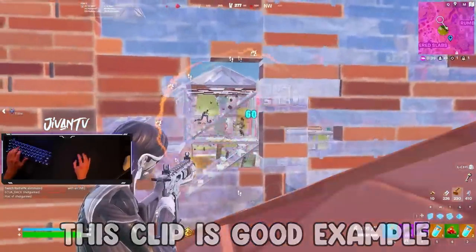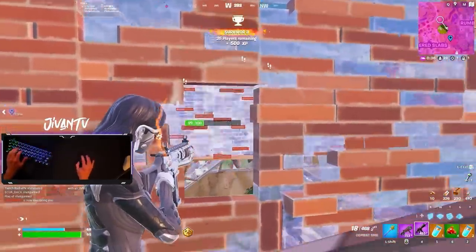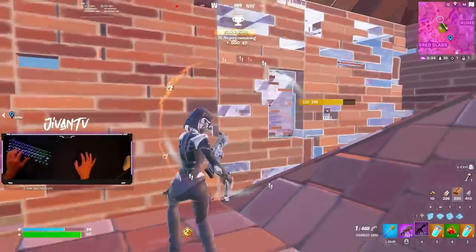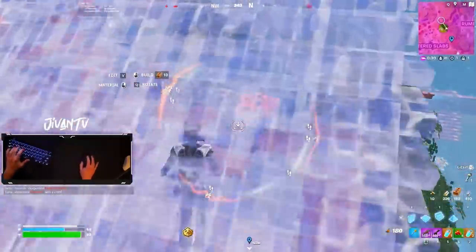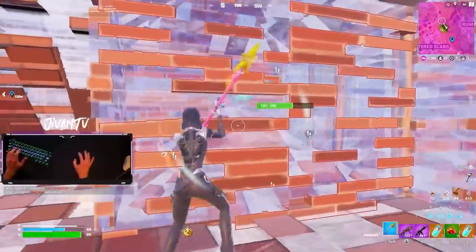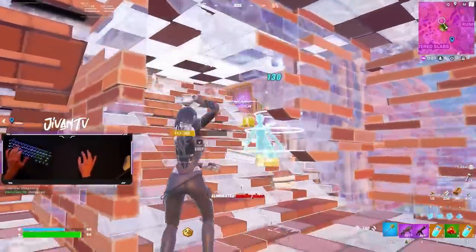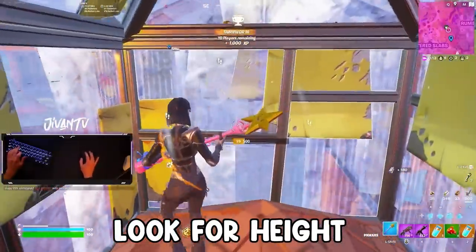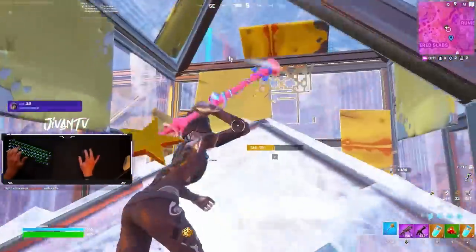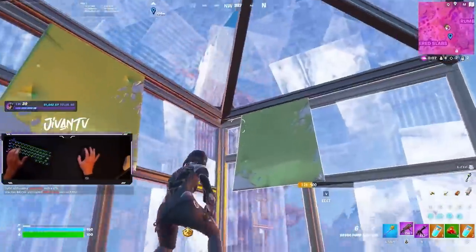A really good way to frag on the go is to constantly be aware of what's going on around you. If you see somebody get cracked on your rotate, box up next to them and box fight them. One really good thing I was doing is looking ahead of zone when I box up and try to crack people that are rotating ahead of me, then push up to them and try to get the refresh. And the last thing — look for high ground if you have good mats. Get ahead of the zone and spray back or just build fight them.